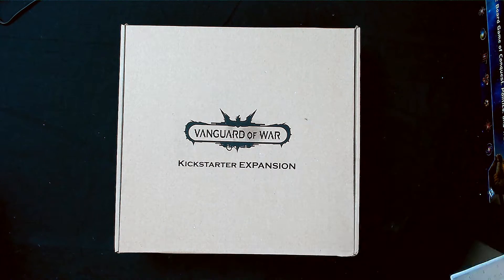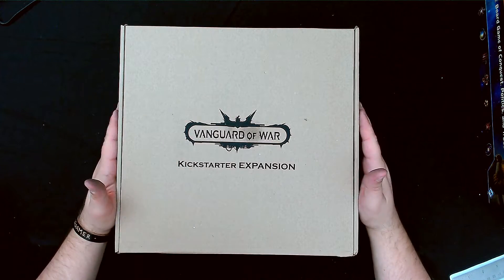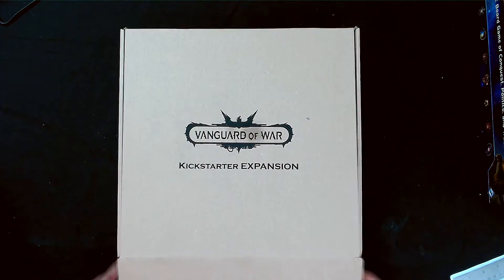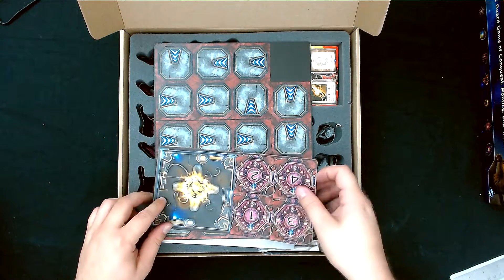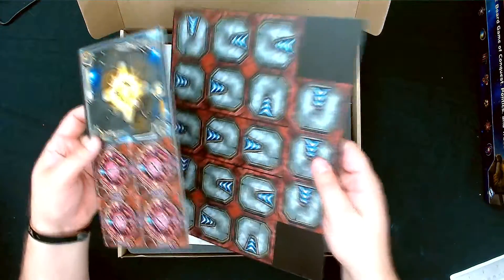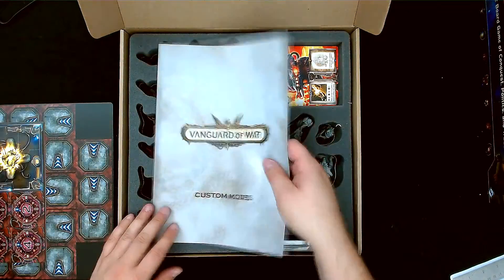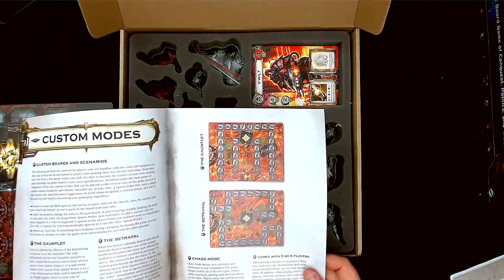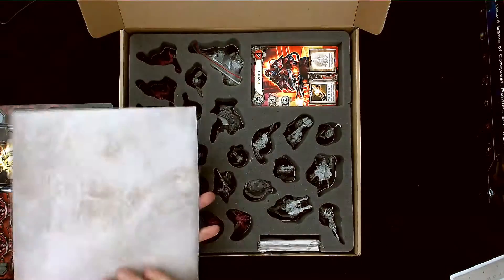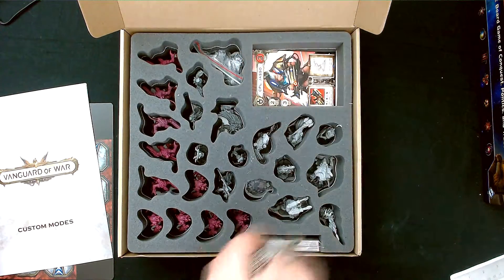Here we go with the Kickstarter expansion. This box and one other are Kickstarter exclusives — if you did not back the Kickstarter you will not have these. First up are the tokens I mentioned for creating a custom spawn point and map, plus the sheets for the custom map mode. They've also pre-designed a couple of layouts you can use, which is neat.